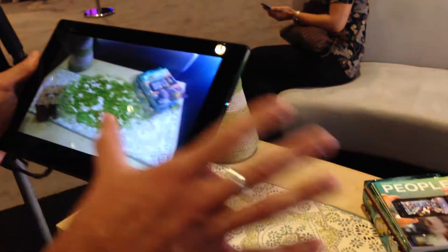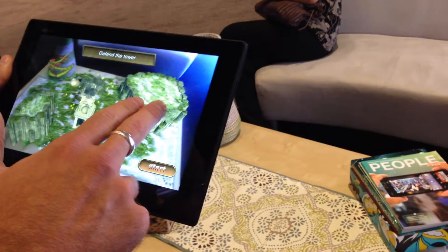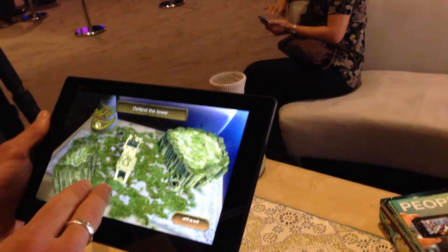Here we're growing terrain across the table, transforming the objects into different things. You have a stone, mountains here for the books and the tissue box, and vines growing up the base.